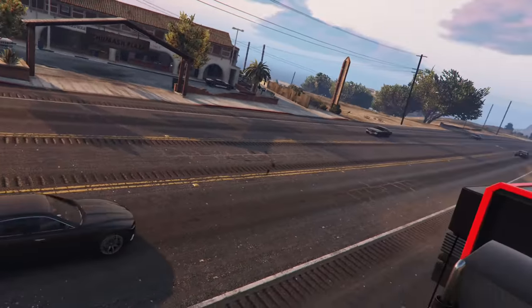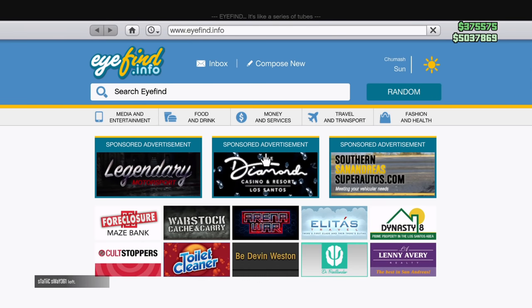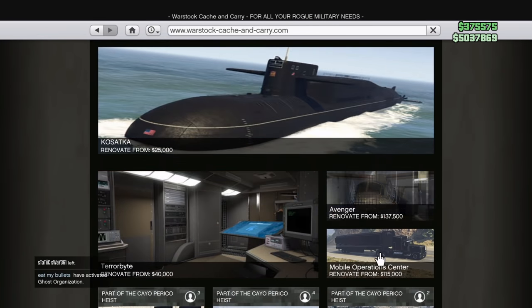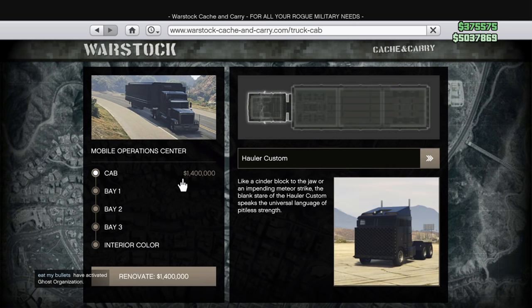If you guys want to go ahead and buy one, you can press up on the D-pad, then go ahead and go to Warstock Cash and Carry and then go to the mobile operation center. I've already purchased mine. So yours is going to cost a little bit more because you're going to be buying the Phantom custom, which will cost you $1,225,000, but you guys can go ahead and pick up the hauler custom for $1.4 million.